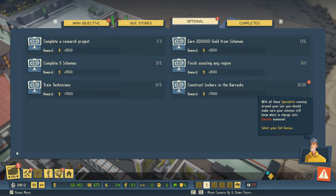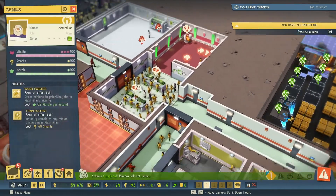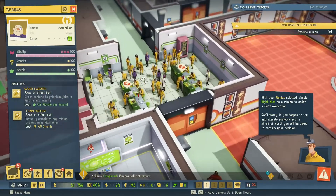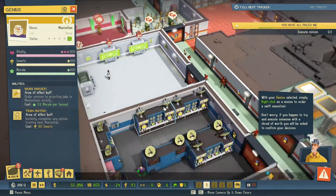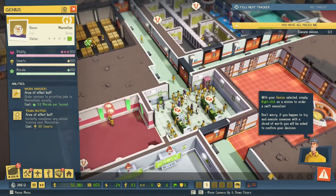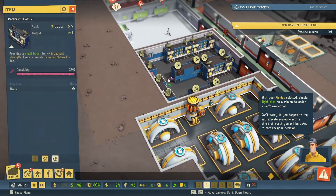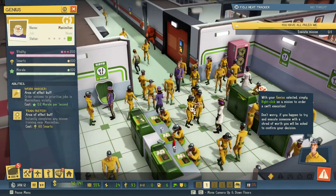Let's execute someone. Select your evil genius. At last, something worthy of my skills. If you are selected, simply interact with a minion to order a swift execution. Don't worry — if you happen to try and execute someone with a shred of worth, you will be asked to confirm your decision. You have failed for the last time.